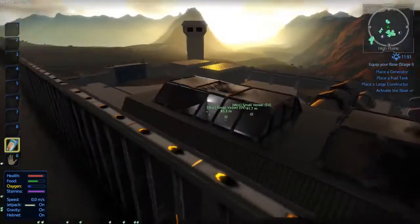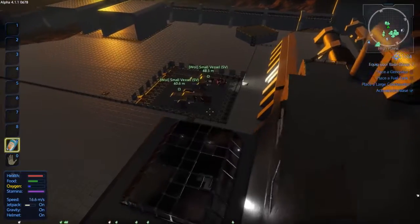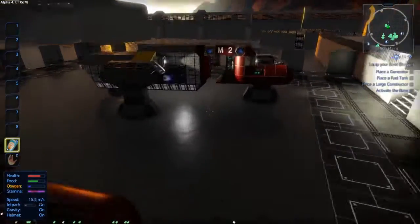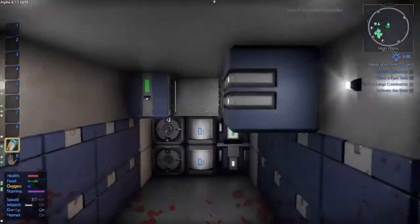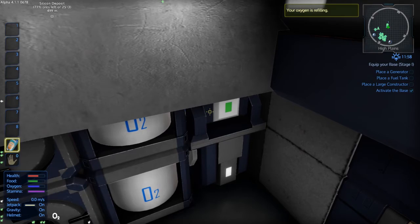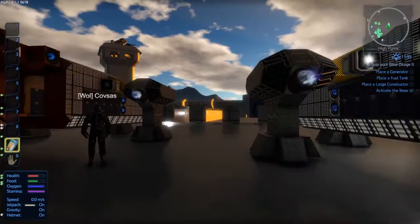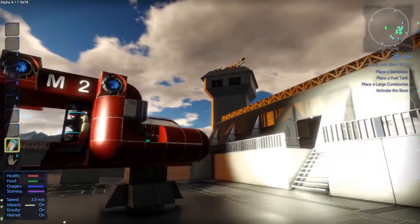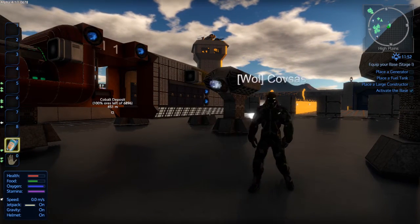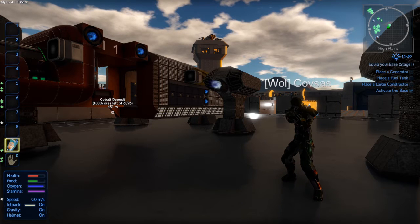This is Cove's compound — he's the warden, the groundskeeper. We both just injured ourselves. Well guys, this is Cove's compound — it looks epic. Thanks to Cove for the tour. We'll see you guys in the next episode. See you later, bye guys.